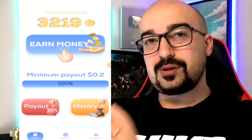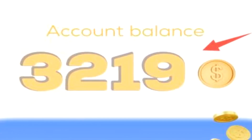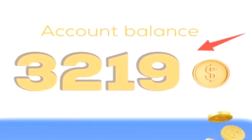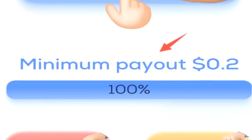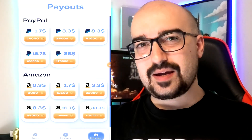So this is what Reward Plus looks like when you first launch it up. At the top of the screen you have your account balance of coins — I currently have 3,200 of these coins. The minimum cash out is 20 cents worth of cash. If we tap on the payout button at the bottom of the screen, it's going to bring us to the pay table.